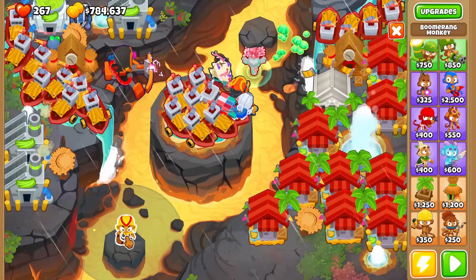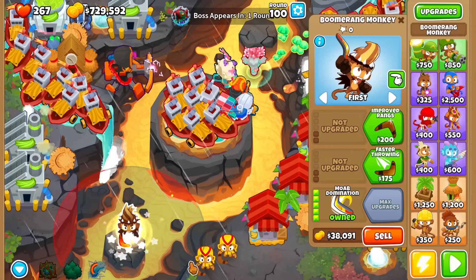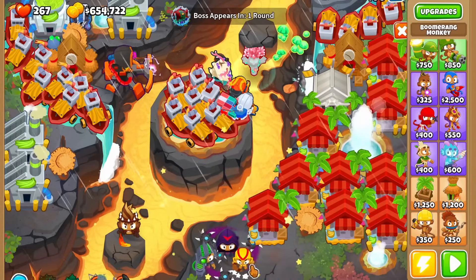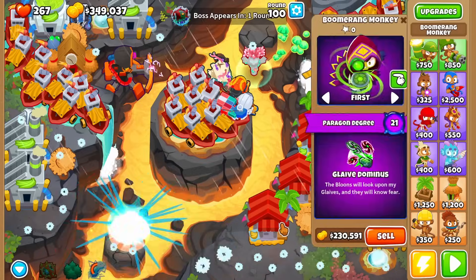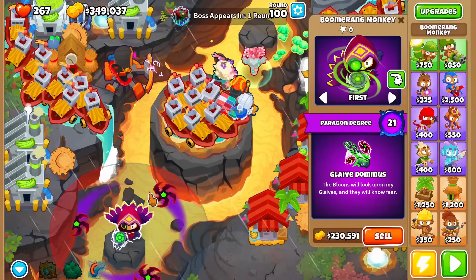Against tier 4, for extra safety get yourself a degree 20 boomerang paragon where your Spirit of the Forest stood. To get a degree 20 boomerang paragon, just sacrifice 25 2-2-0 boomerang monkeys. This will also buff our dart paragons, so we don't need extra paragons against tier 4.